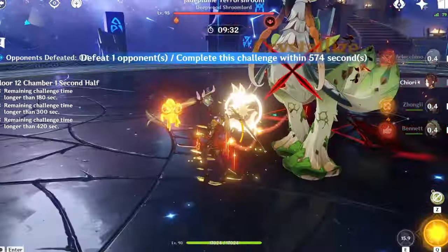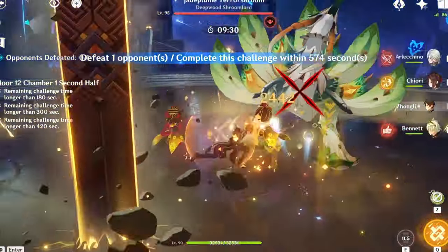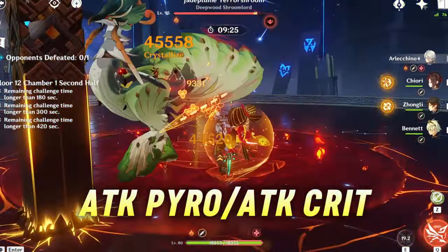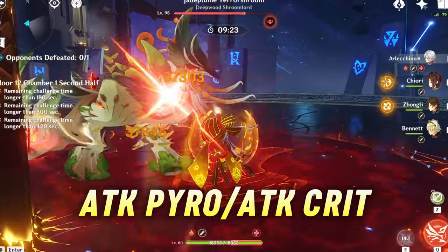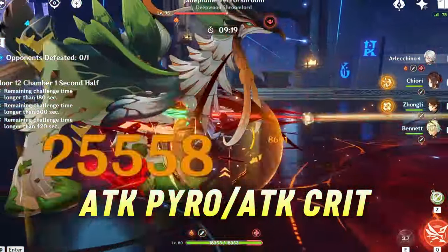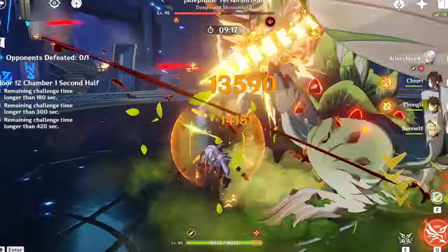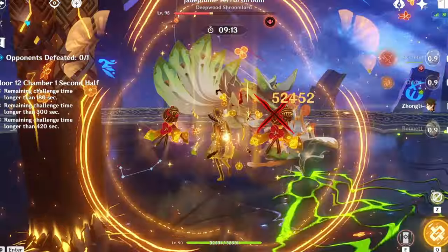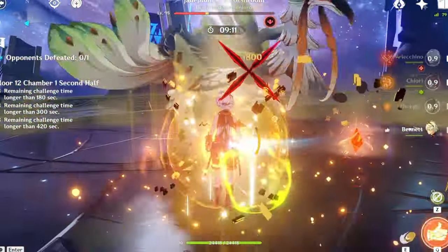For the main stats, use Attack Sands, Pyro Goblet or an Attack Goblet, and Crit Circlet. In Vaporize, EM Sands can be used instead of Attack, but it's about 7% behind, so Attack is still recommended. There's about a 2-3% difference between Attack and Pyro Goblet — in favor of Pyro if you're using Bennett, and in favor of Attack if not — so just use whichever has better substats.